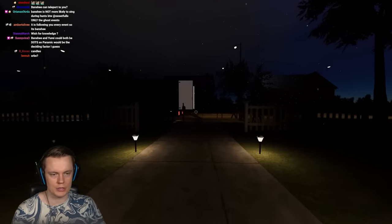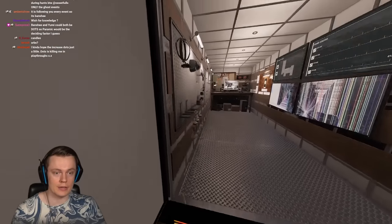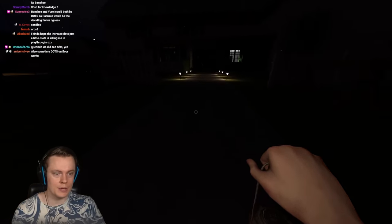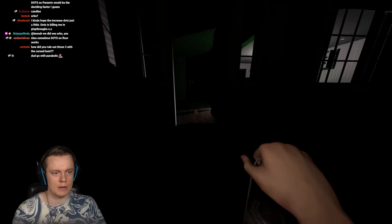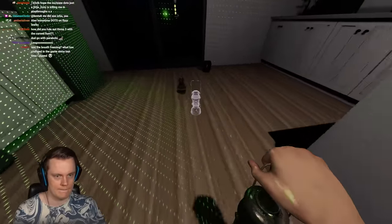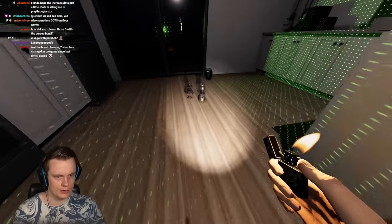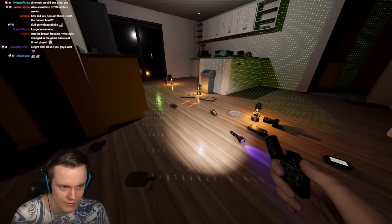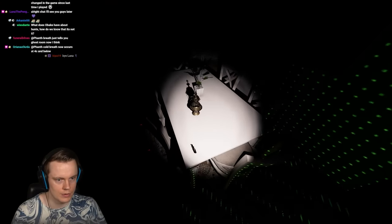We'll wish for knowledge once we know the last evidence. This is going way better than the weekly challenge — worse but better — because the weekly challenge was too easy. I was getting evidence almost instantly, whereas now we're actually having to work for it. Light all of these candles — this should stop Raijus from hunting in this room. They'll never turn off unless the ghost blows them out.